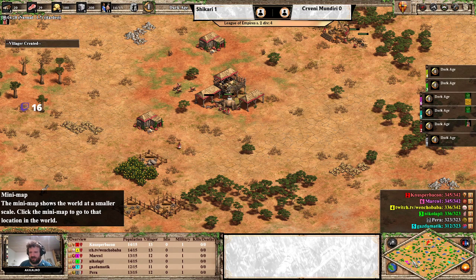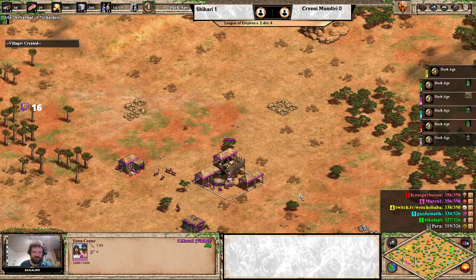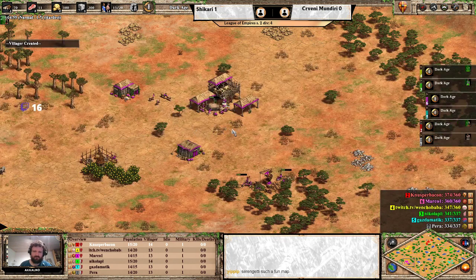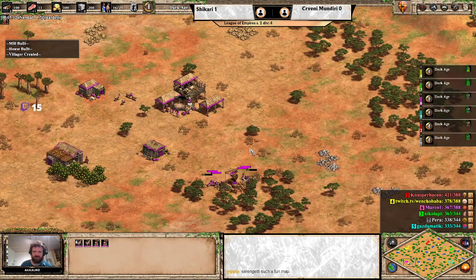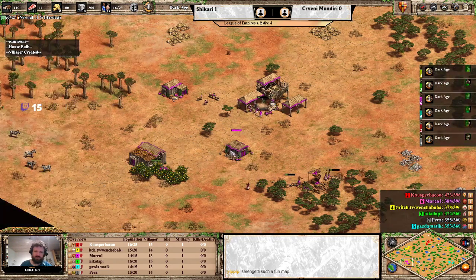Good choice for the flank there to hold against Magyars, which we'll get to later. On the other flank for Shikari, you have Vikings - fantastic civilization with great economy. They get wheelbarrow and hand cart instantly as they reach feudal age and castle age. Usually goes for an infantry-style opening or straight archers, and you'd have a much easier time sustaining your production with Vikings, because you get wheelbarrow instantly, your farmers work faster, your villagers move faster, and they bring in more resources before they drop off. So many good bonuses working for them.